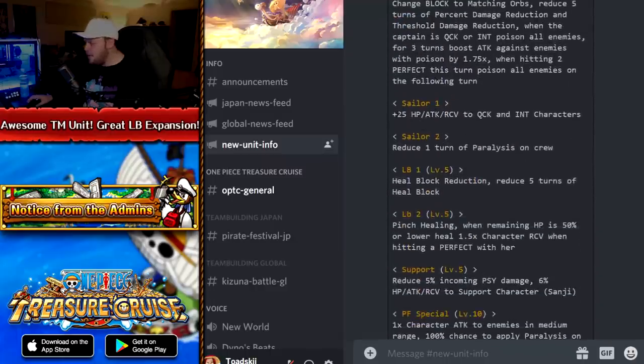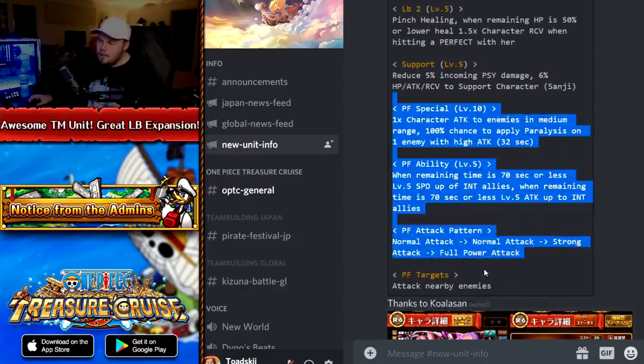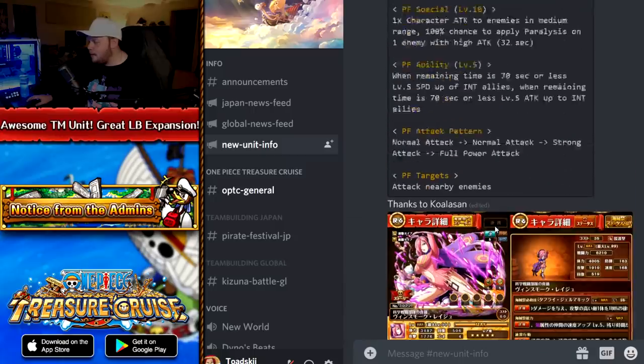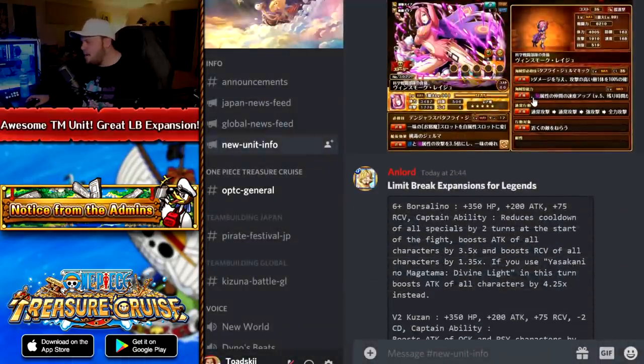Her sailor effects give a stat boost to Quick and INT and reduce one turn of paralysis — so all paralysis is reduced by one turn, which is great. Her support effect is just stats, nothing impressive. But that is a really good special and a flat 3.5 captain — she is definitely going to see play, 100%. I love the fact that it's Reiju. I'm a bit pissed though because Reiju was one of the characters people could vote for in the legend selection, but Sugar won that vote. Reiju could have been the legend — I hope she gets one in the future.